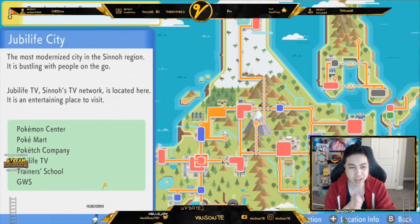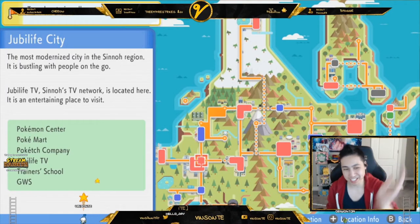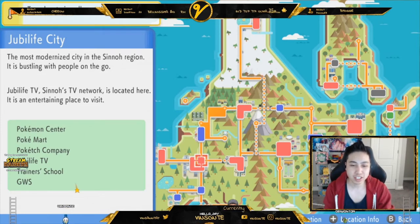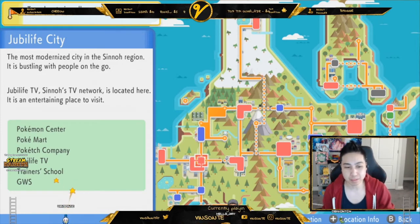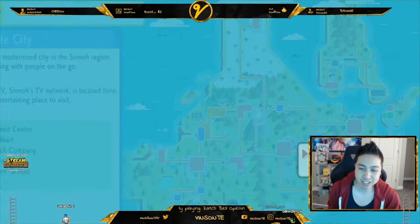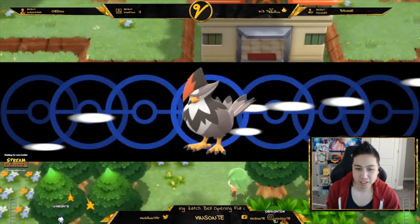Bidoof actually spawns in a lot of places — I'm sure you've seen a lot of it in the game — so you have to find one of those grassy patches. I went to a pretty decent big-sized grassy patch in Route 203, so I'm gonna go there. It's near Jubilife City — I'm gonna fly there.